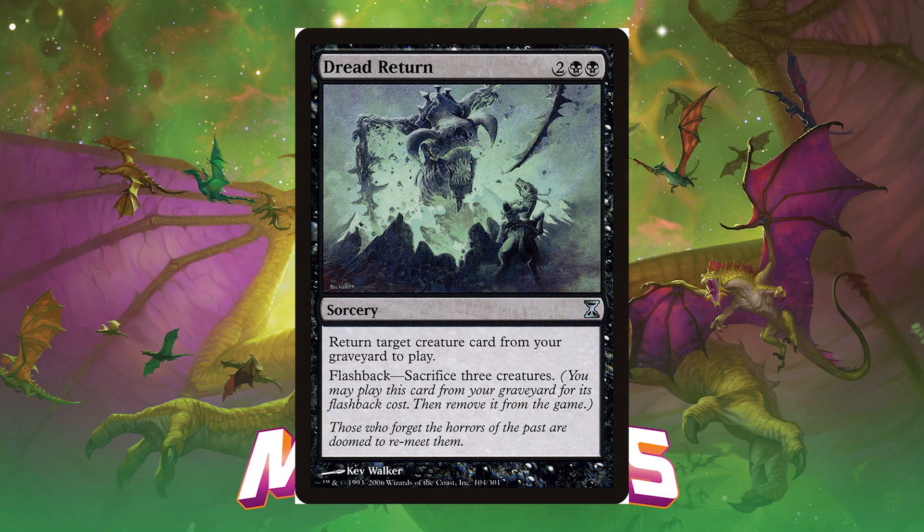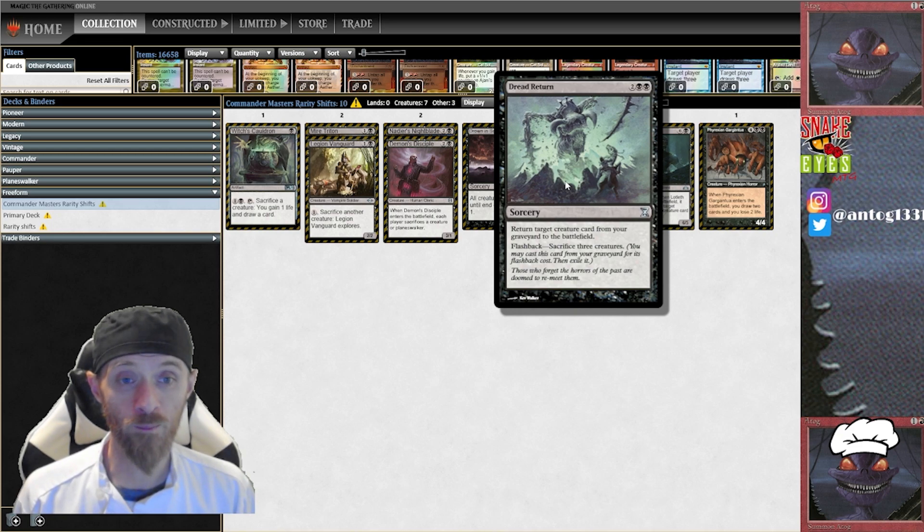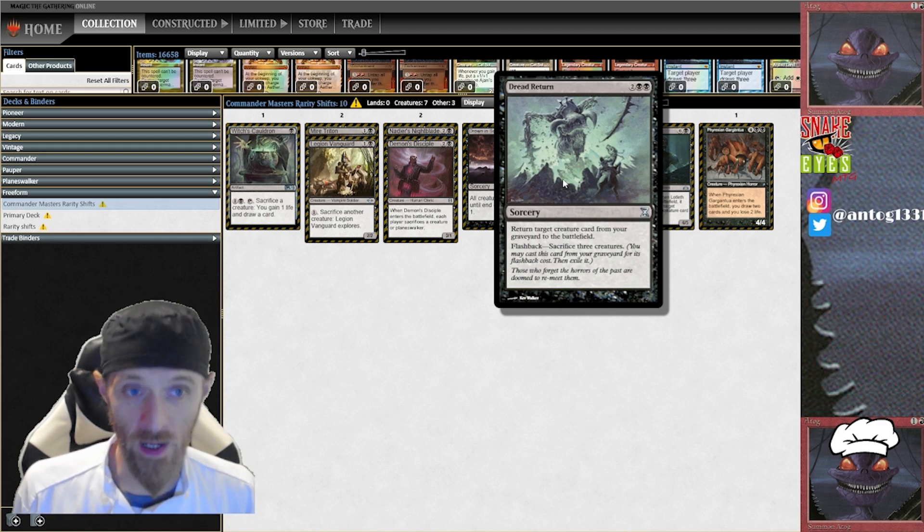Since Golgari Grave-Troll is banned in Modern, this is one of the first opportunities many people have to interact with Dread Return. Since Narcomoeba has always been printed at uncommon or rare, it doesn't enable the same Legacy-style abuse in Pauper. You'll have to jump through a couple of hoops to get three creatures onto the battlefield or mill yourself a threat, but having a four-mana reanimator spell in black is something people have been clamoring for in Pauper. Dread Return as the premier four-drop for reanimation seems like a natural addition to the format.